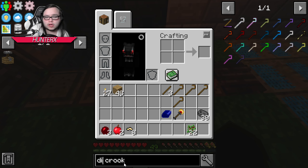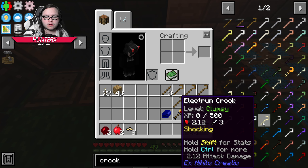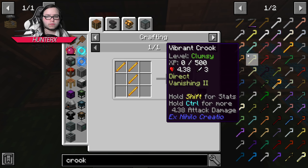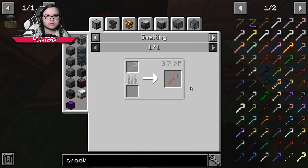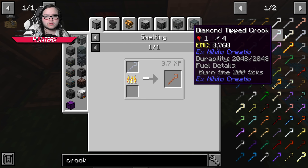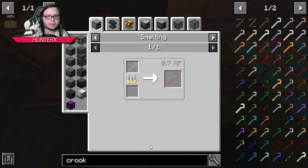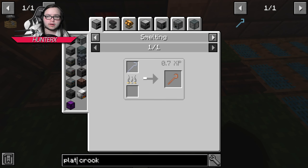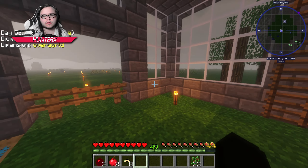There are blaze rod ones, prismarine ones — that's 256. Is there such a thing as a platinum crook? Because I've got platinum. Yeah there is, but you can't make it. Damn.